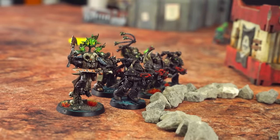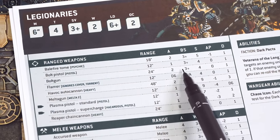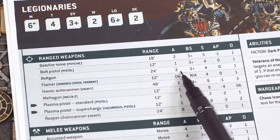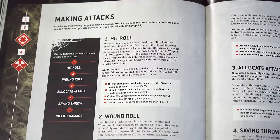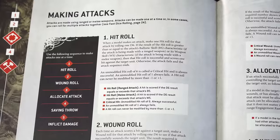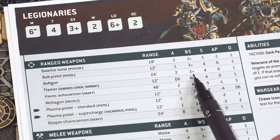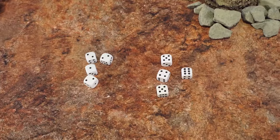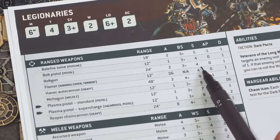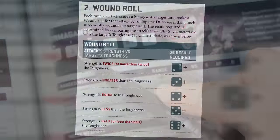I'm going to be firing four bolt guns into your Termagants. To find out how many shots we get to make, we look at the weapon's A stat — attacks. Bolt guns have 2 attacks each and I have 4 of them, so I'll need 8 dice. Now we need to find out if these shots hit their target — rolling to hit. The weapon profile has a stat called BS, ballistic skill. We can see it says 3+, meaning every dice roll showing a 3 or above will hit the target.